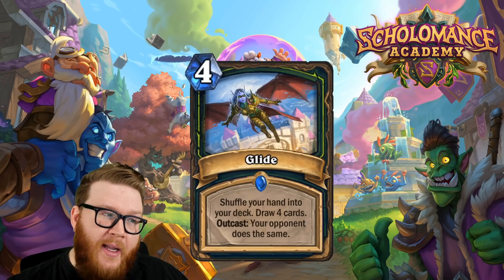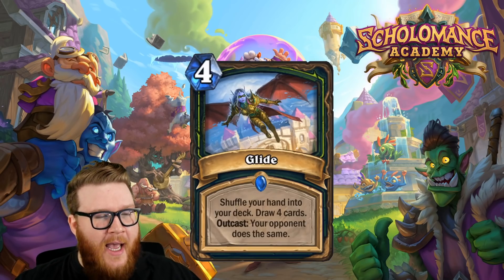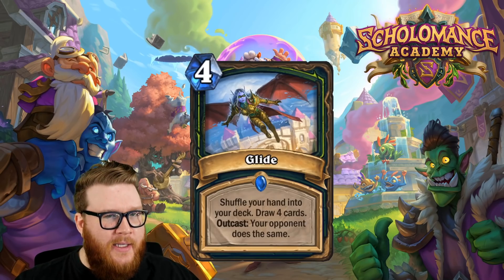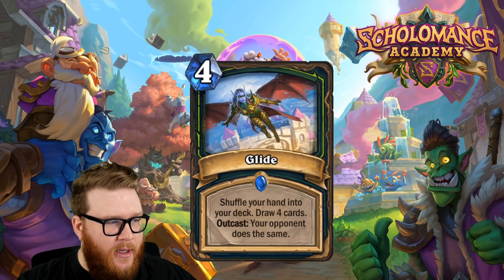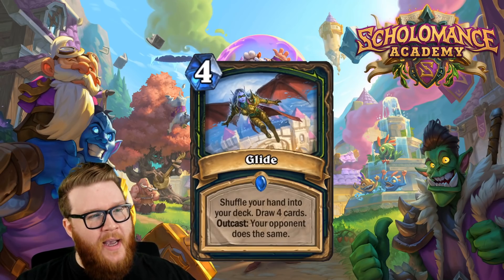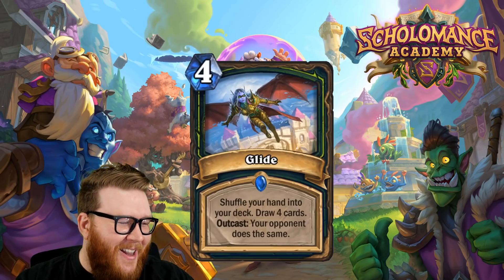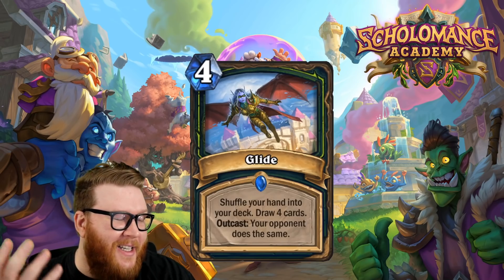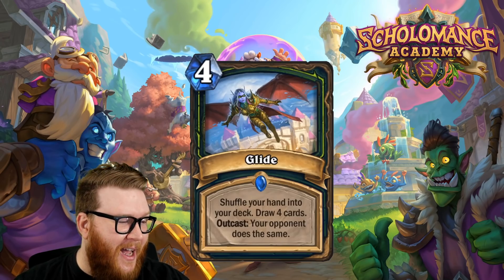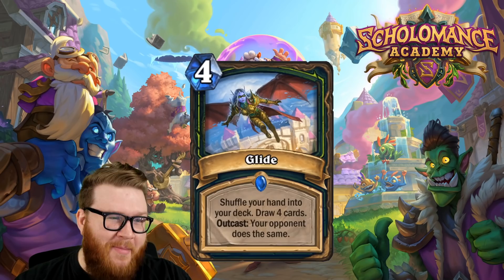We've seen Divine Favor do nightmare stuff in the past. I think Glide is very similar in function and technically even has additional upside in some cases, although with limitations as well. The card is really strong potentially. It could be very frustrating to play against — if you go from a nine-card hand with Alexstrasza and Malygos down to four cards with a couple Plot Twists, that's going to feel like a nightmare. I'm worried it's more frustrating than fun, but we'll have to wait and see.